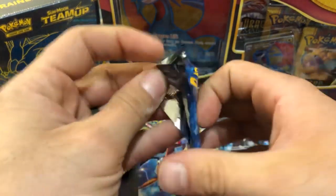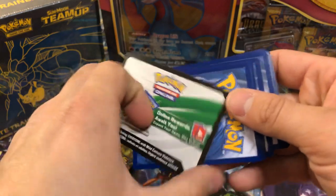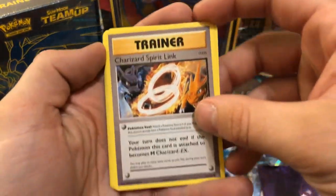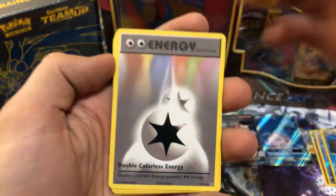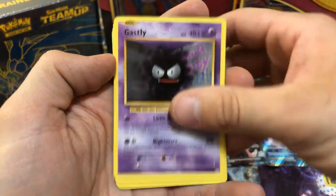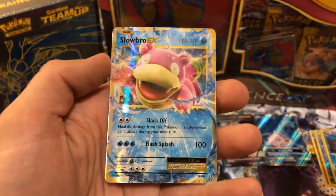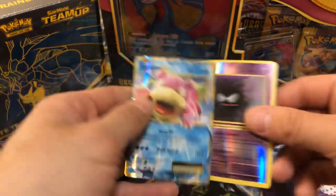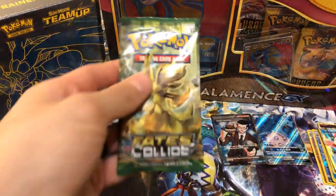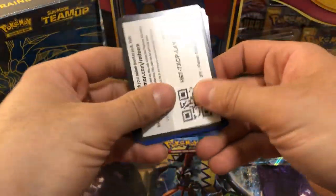XY Evolutions. I hope you can hear my cat purring. There is a code card. Charizard Spirit Link — nice. Charmeleon, double colorless energy, another lightning energy, Caterpie, Gastly, Diglett, Raticate, another reverse Gastly, and a Slowbro EX. He'll just go in that pile. But I'm going to pull these energies out because I like energies. Fates Collide first — one more XY pack.